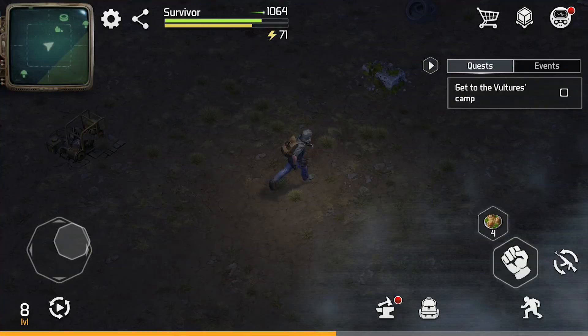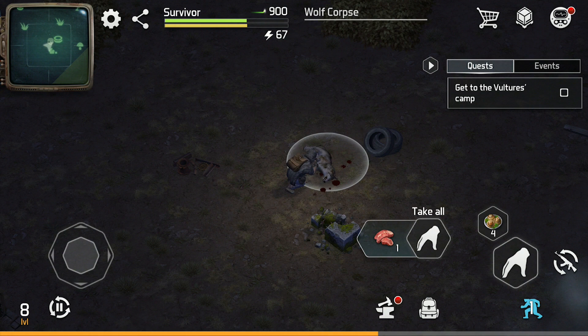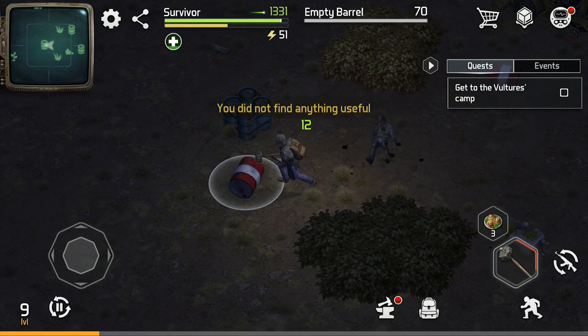The second time you enter a zone, I recommend putting your character on auto. Auto in this game is incredible — not only will it fight all the enemies, but it will loot every box in the area. All you have to do is make sure your character has the tools he needs and that he heals. The only downside is that you can't get sneak attacks on enemies, but sneak attacks only do double damage and cost two energy every time you press the sneak button, so it's pretty much never worth sneaking in the green zone.